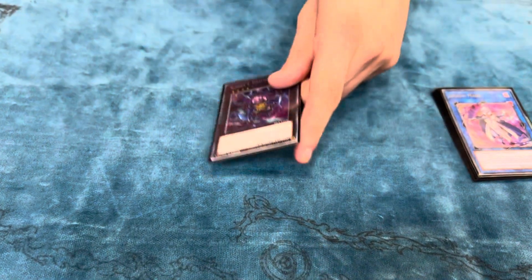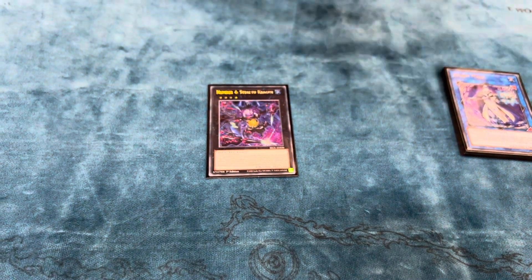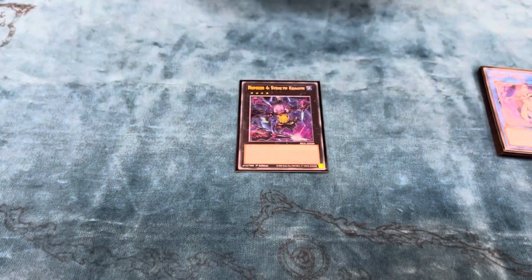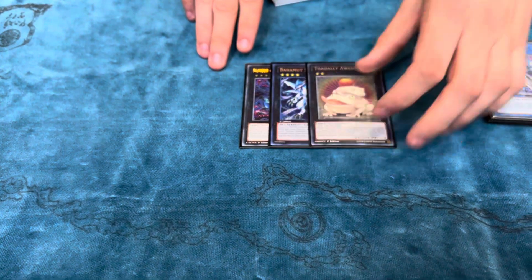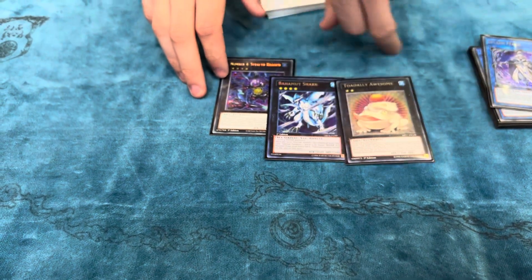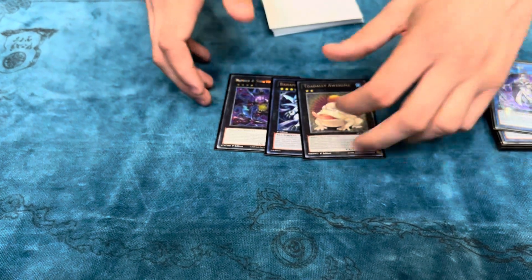One of the MVPs of the deck: Kragan. I'm side-decking Gozen, so I didn't pull off the Kragan-Gozen cheese at all, but Kragan did help me push for game against the Flundereeze players twice. To round off the extra deck, Bahamut Shark and Toad. I lost my final round because I was respecting Nib too much in game two — I ended on Bahamut Shark and Toad, punching for 2200. He top-decked a starter, I stopped it with Toad, but he had Called By.